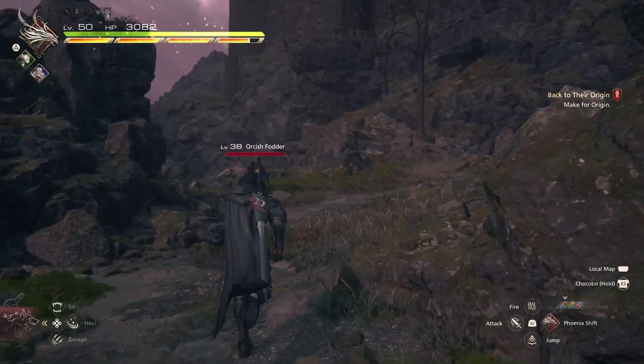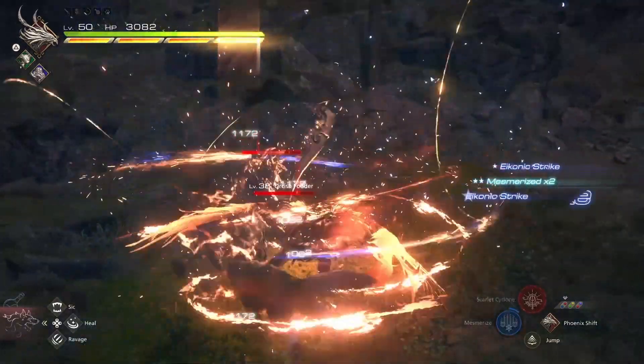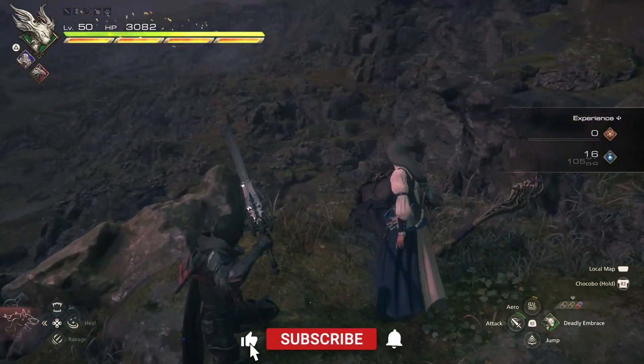Throughout our playthrough, most of us have a favorite set of iconic abilities we love to use for trash battles or boss fights. But when it comes to the opposite, we'd prefer other skills — it's just too cumbersome to swap. Well, what if I told you I found a way to swap loadouts for any occasion, and it's super easy.